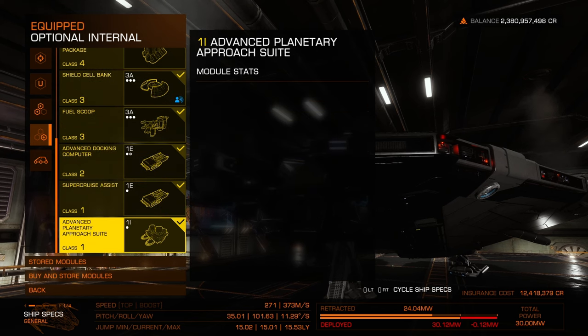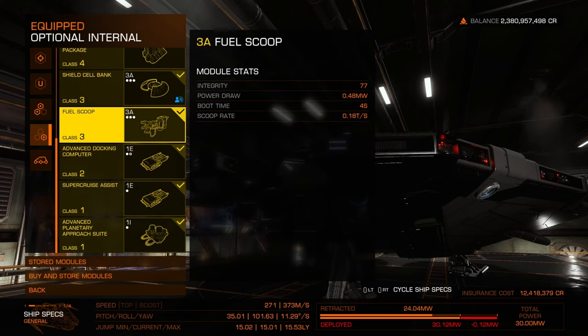For the final few items — never leave home without a fuel scoop. You don't want to get trapped out there in the stars. The fuel scoop allows you to scoop fuel from the sun so you don't have to keep a massive fuel tank. You can just travel by the stars.